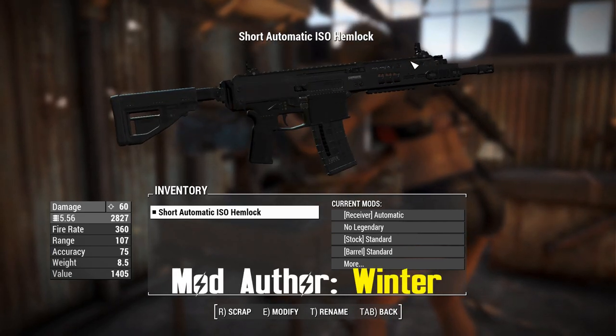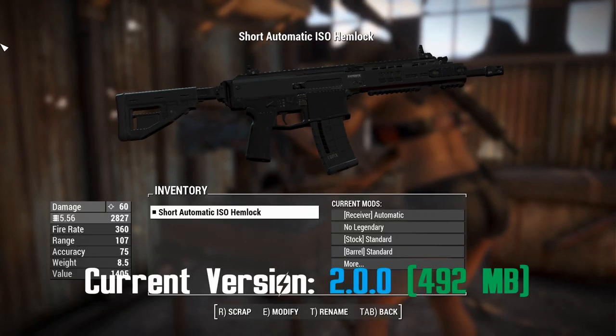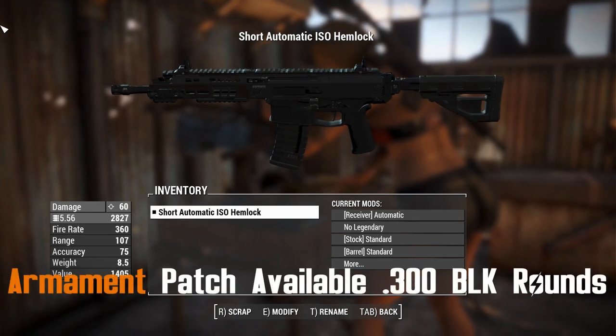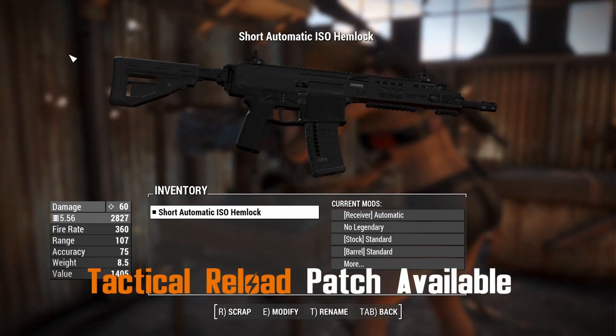G'day, this is Captain Oob and this is an ISO Hemlock. This is another COD ported weapon from Call of Duty Modern Warfare 2 — the new one of course. It's got an interesting name because ISO Hemlock sounds like the name of a fantasy game NPC who's just given you a quest to clear out a cave full of goblins. But that's actually not what this thing is.